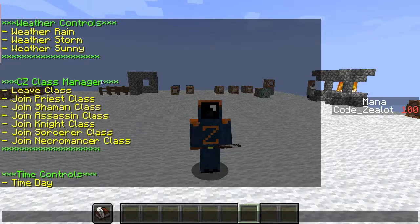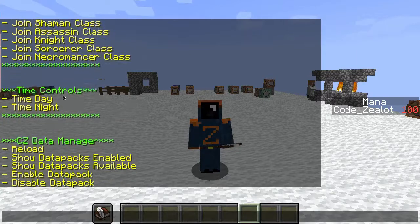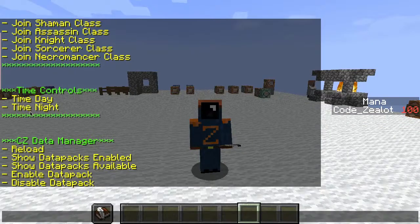The second module has to do with my class system in Vanilla Minecraft. Check out the videos I have on my class system in 1.13 — this is essentially a fast track way for me to join and leave classes. Next, we have time control. You can make it nighttime or daytime. Look at that — you don't have to type a single command.